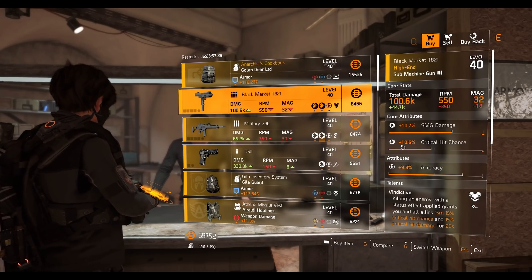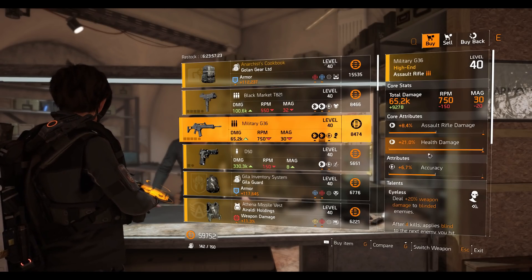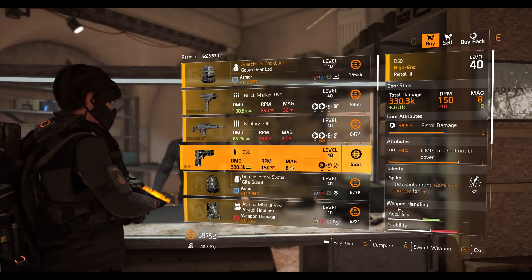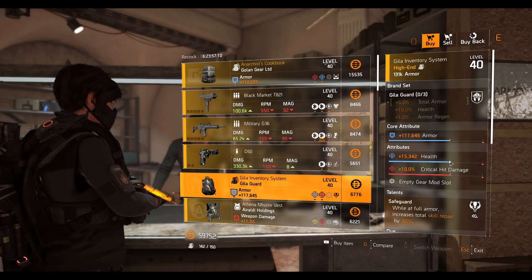Military G36 assault rifle with maxed out health damage, Eyeless talent. D50 pistol with damage to target out of cover, 8 pistol damage, 9.5 percent, and Spike is the talent. Gila Guard backpack with 117,000 645 armor, 15,342 health, 10 percent crit damage, and Saved by the Gods talent.